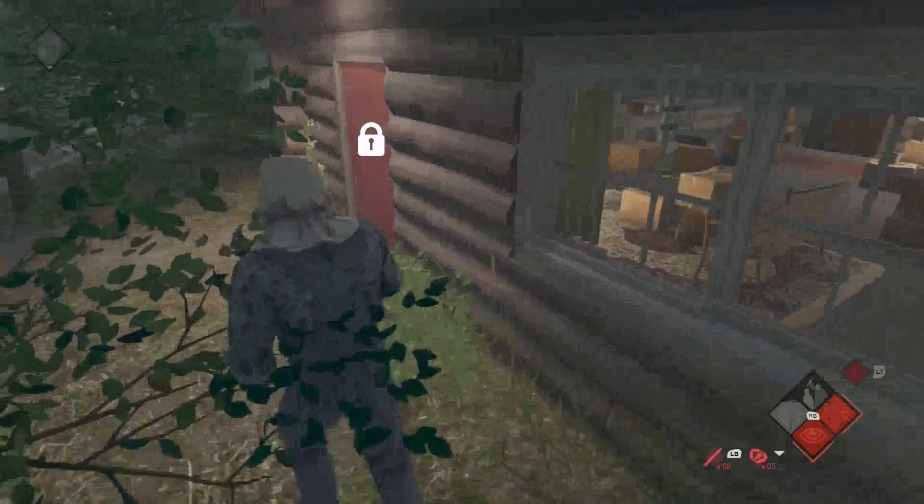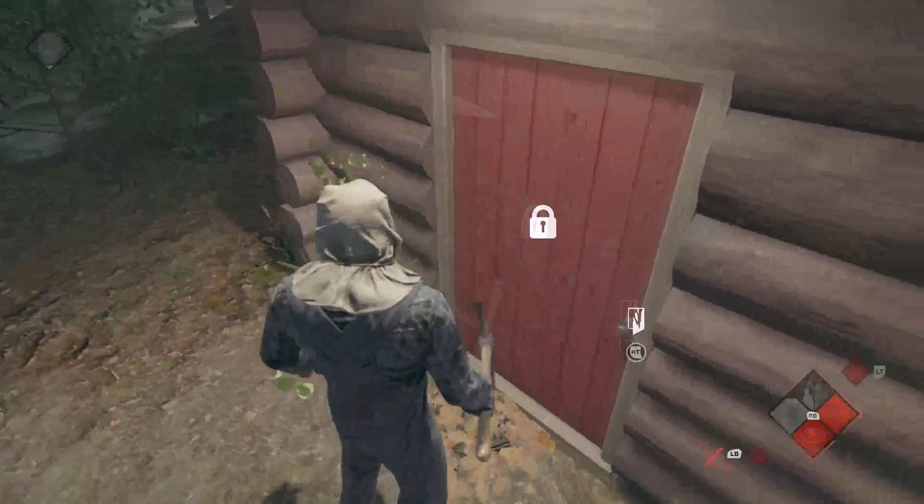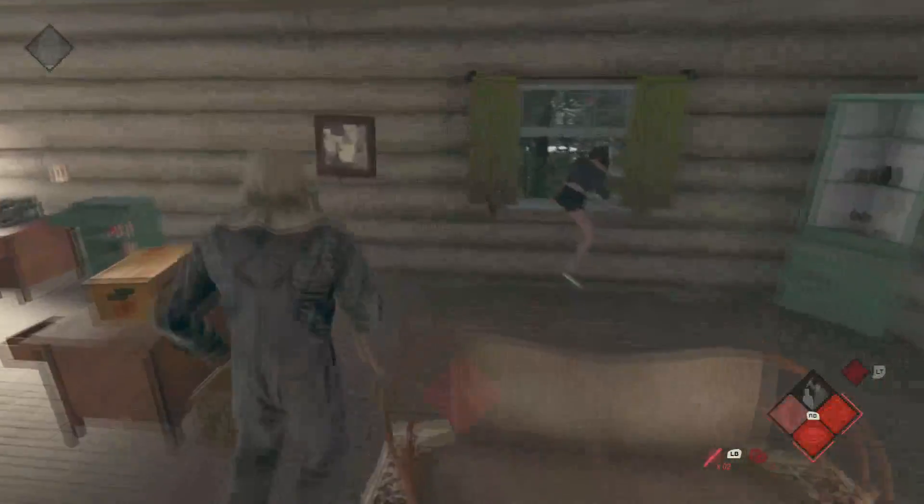Another good trick: when someone is hiding in a cabin, they'll wait for you to smash down the door, and as soon as you come in, they'll run out the window. To avoid this, place bear traps right where the windows are, and maybe at the exit door as well. When they try to leave the cabin, they'll get trapped in your bear trap and you can then grab and kill them.